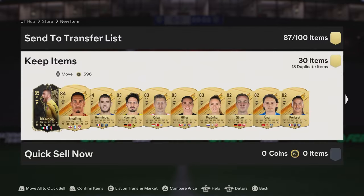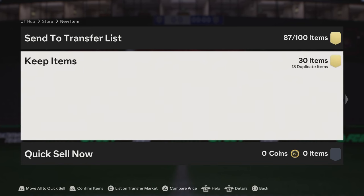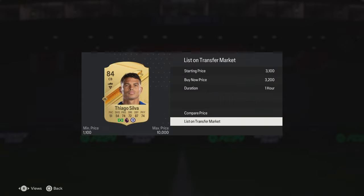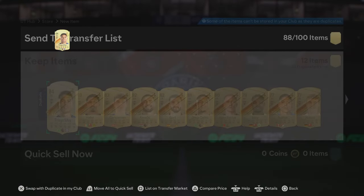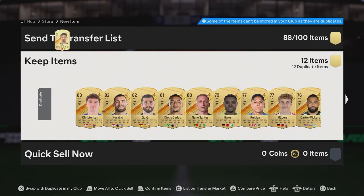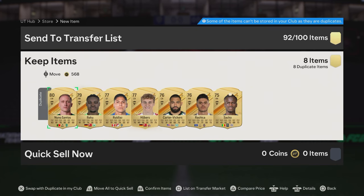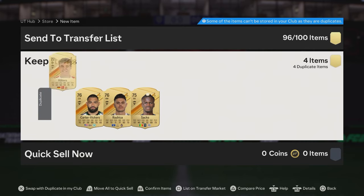85s, 84s. 180,000 coins for that — it's not amazing. I don't know what team of the weeks are going for right now. All of my 84s that I've been putting on the market for 3.2, they've all sold now — that's real nice. Every single one of those sold. I made a whole bunch of coins there, so that is happy days.